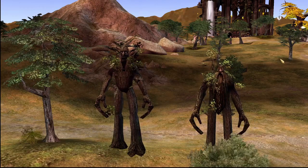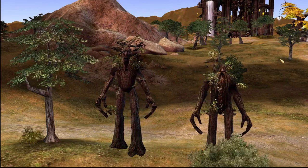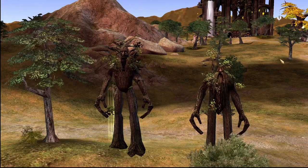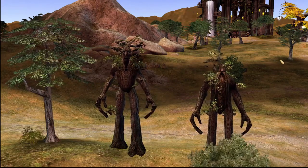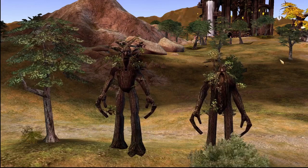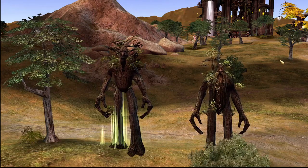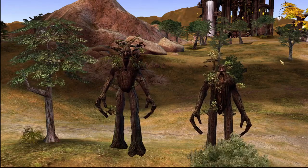Quickbeam and Treebeard are kind of a package deal. You get Quickbeam first just so you can get the enhanced recruitment speed for Treebeard and all other Ents. Without Treebeard you can still get your catapult Ents, but Treebeard can also spawn battering ram Ents — the Ash Ents — the baby Ents that stomp. So it's good to have Quickbeam first, Treebeard after, then build some Oak Ents to just lob stones at your opponents while the elves of your faction obliterate them from melee.